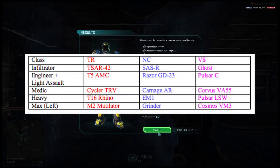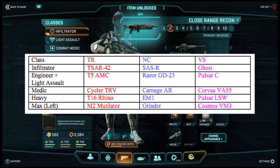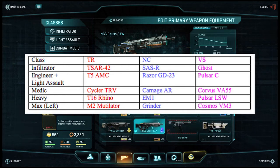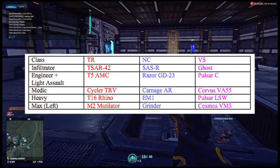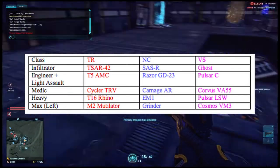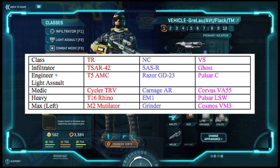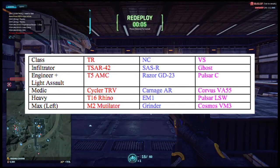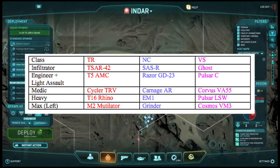For infiltrators, you get a 250-cert or 500 Station Cash close-range bolt-action sniper rifle. Engineers and light assaults get a gun that is also 250 certs or 500 Station Cash, and the guns have about the same damage per second across the factions. Medics get a decent assault rifle, and heavy assaults get a low rate-of-fire, high-capacity light machine gun compared to their respective default weapon — this usually means a gun that is easier to control. Maxes also get an anti-infantry weapon for their left hand, basically the high-capacity variant of the default. The exact names of the weapons are in the chart here. It is one survey per account, not per character, and it does not matter how you answer — the gun options are the same.